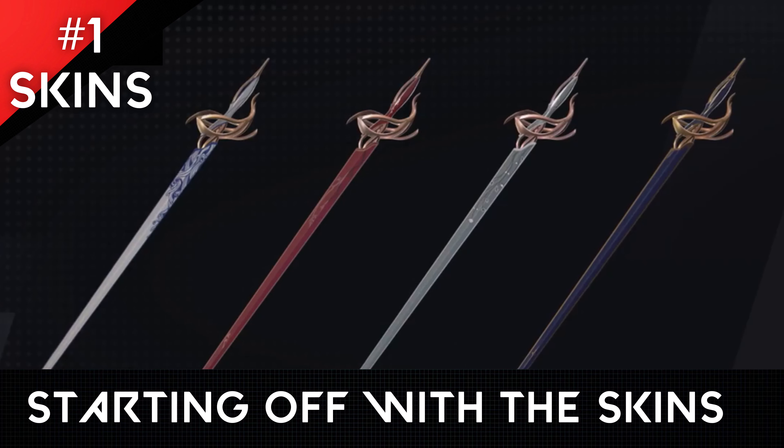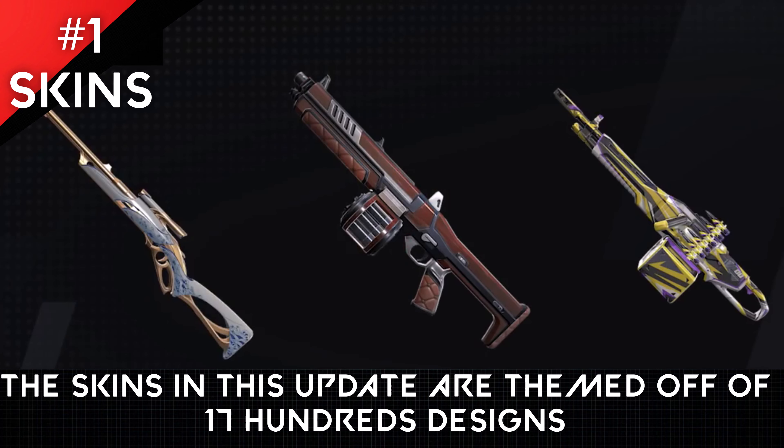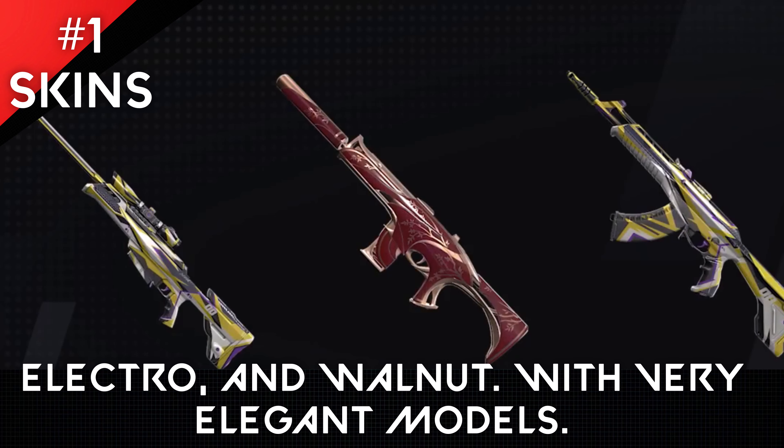This is everything in a new Valorant update in one minute. Starting off with the skins, the weapon skins in this update are themed off of 1700s designs, Electro, and Walnut, with very elegant models.